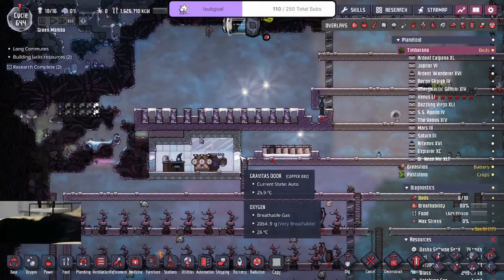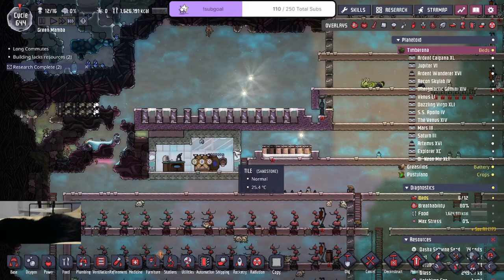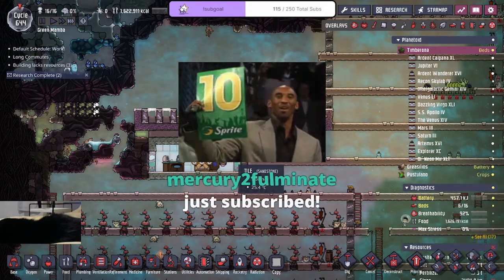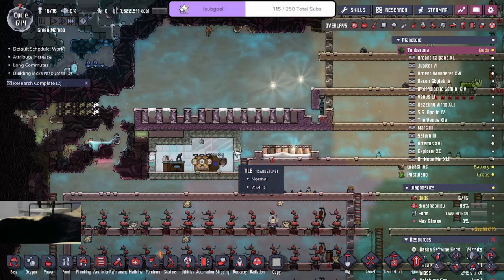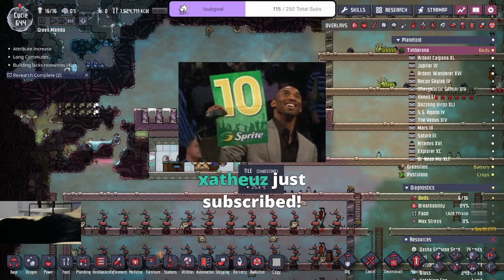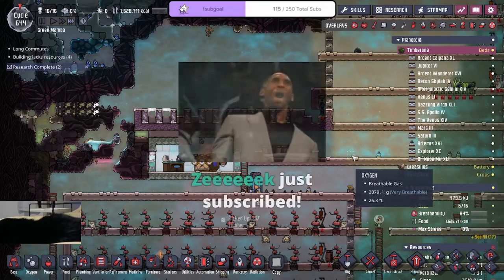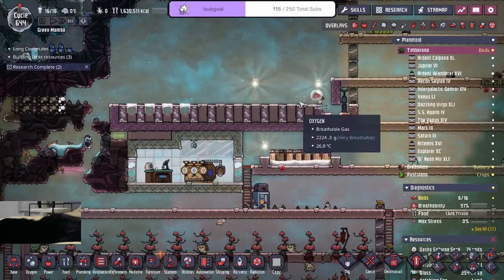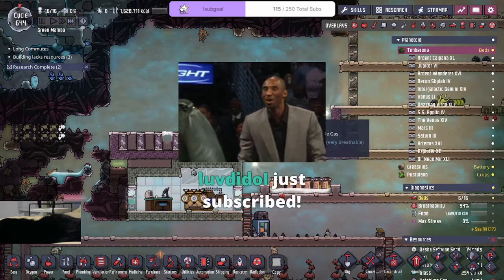Anubis came in with five gifted subs — holy crap, thank you so much! Recipients include Murgery, Fulminate, Xanthes, Zeke, Love Diddle, and Psycholution. Thank you so much Anubis — you guys know who to thank, enjoy the D20 dice emote and the sub badge, courtesy of Anubis Gaming. Hope you have a great night, I know you're heading to bed.